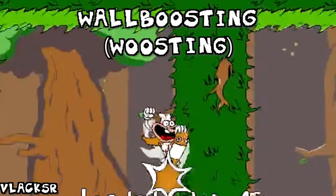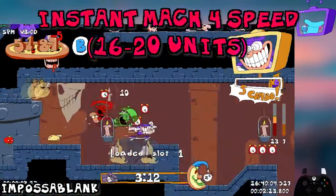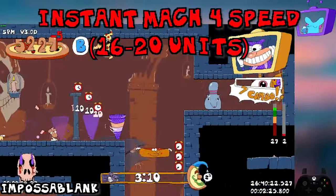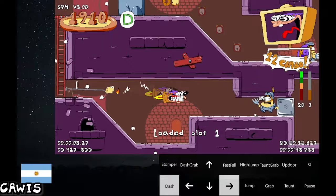Meet Wall Boosting, aka Woosing for short. This technique allows you to get up to Mark 4 levels of speed, Mark 4 being the highest tier of speed in the game. And it can be done on any wall in the game. Want to learn how to do it? Here's how.